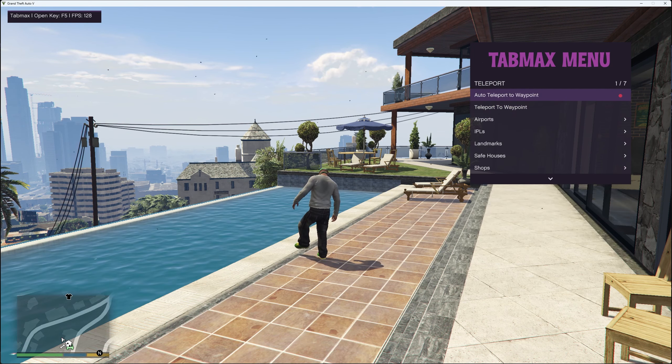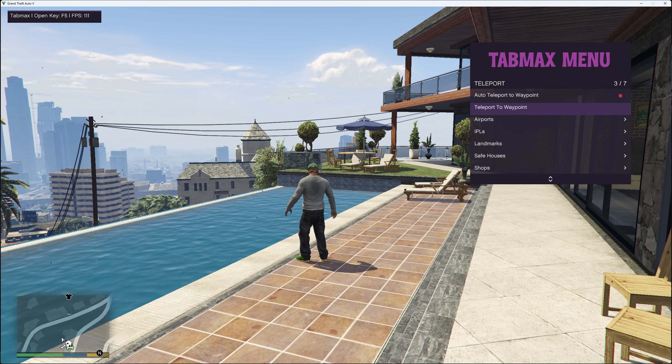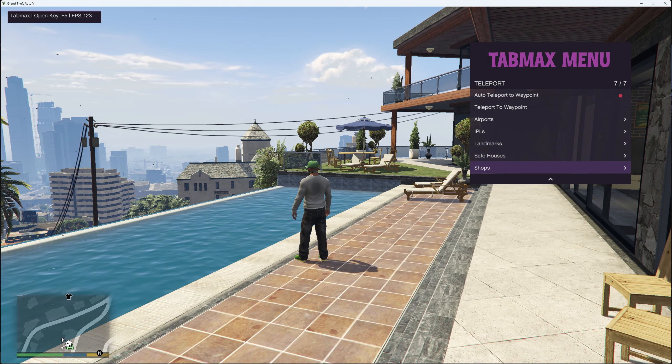For teleport you've got auto teleport to waypoint, teleport to waypoint, airports, IPLs, landmarks, safe houses and shops.